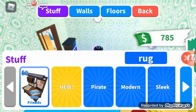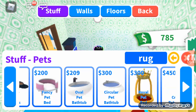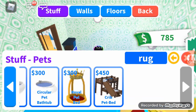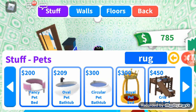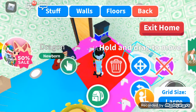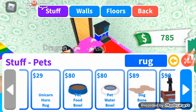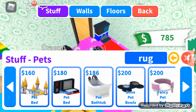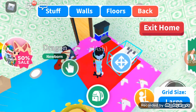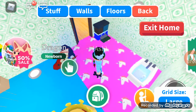Delete the shower. We need royal stuff, not just cheap stuff. I don't want to just spend all my money. Let's just get the pet bathtub, right here. Let's delete this rug and then get a new rug.